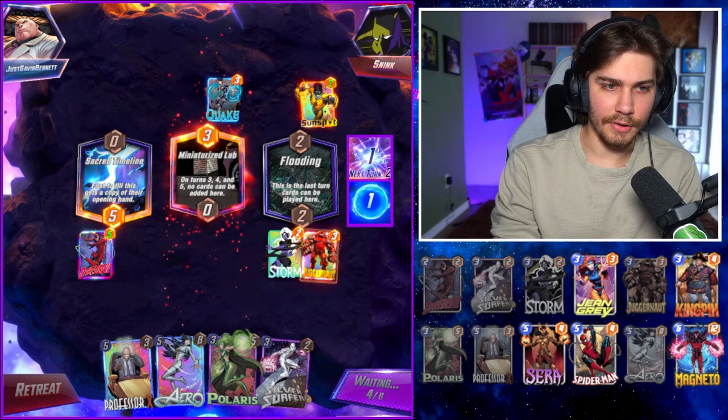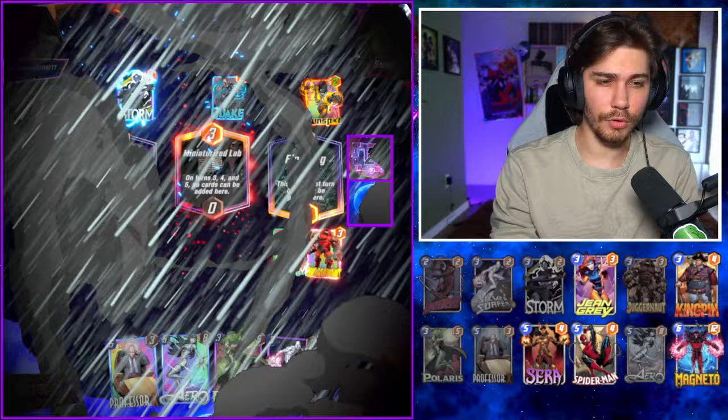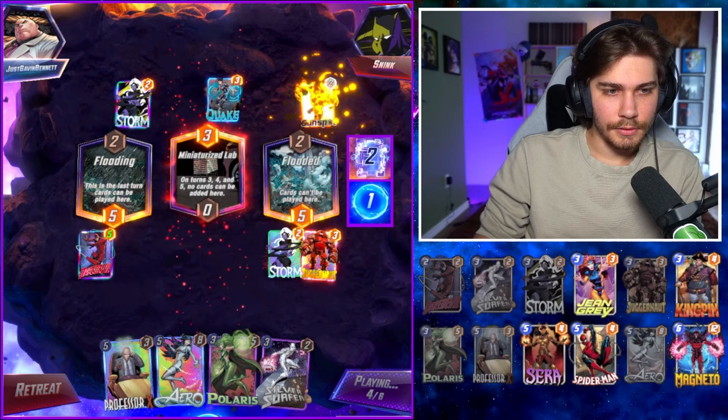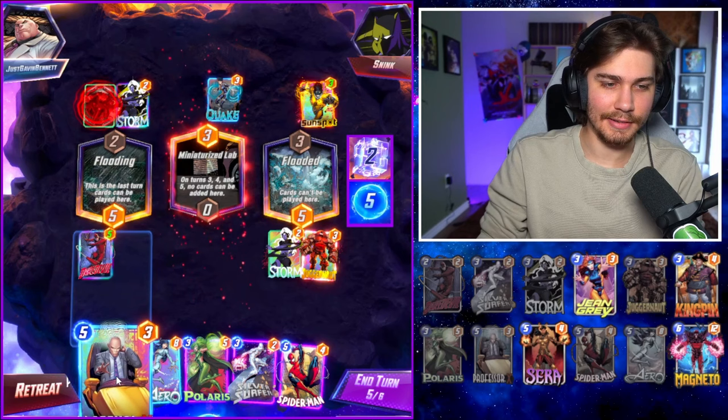We'll be filling up his Sacred Timeline for him, but it doesn't really matter. Storm. Why the thumbs up, why the thumbs up? Captain Marvel — could trap her with Professor X. That's a five and three, that's eight. He's gonna have a six and two — also eight, but she's trapped. Then we can Polaris and Silver Surfer.